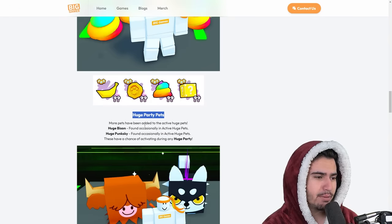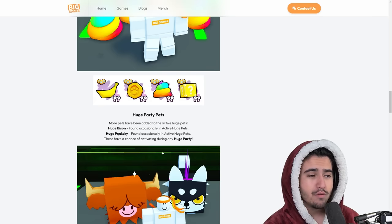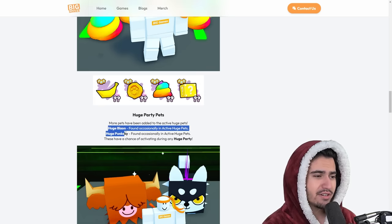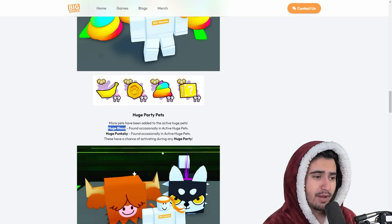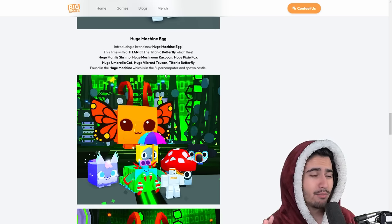We actually got some huge party pets. It sounds like these huges are only going to be available from whatever your best egg is during huge parties. That's kind of cool — it's another incentive to play for those 12 hours that a huge party is going on. So we have the huge bison and then the huge punk ski.